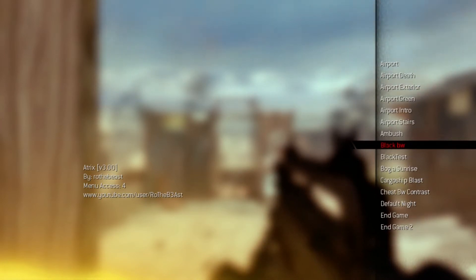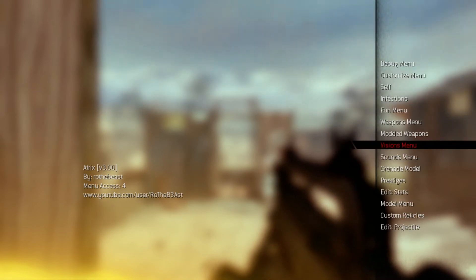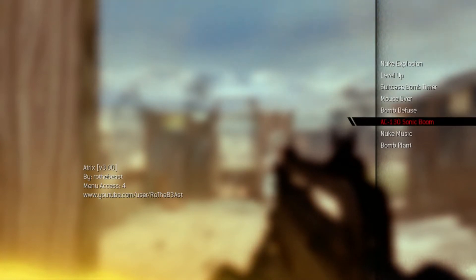You got bogus sunrise vision, black-and-white vision, ambush airport stairs, airport intro, airport green, airport exterior, airport death, airport aftermath — all the different visions for each individual map. You also got new explosions, level-up, suitcase bomb timer, mouse-over bomb diffuser, AC-130 sonic boom, nuke music — you can actually play music when the nuke is about to go off, kills everybody. Grenade model too.